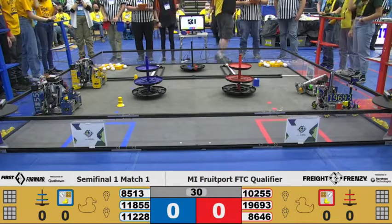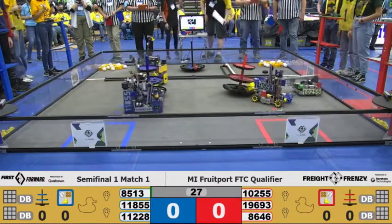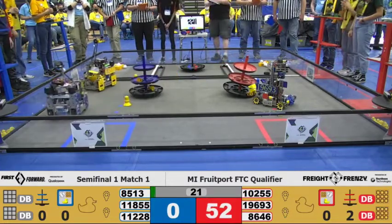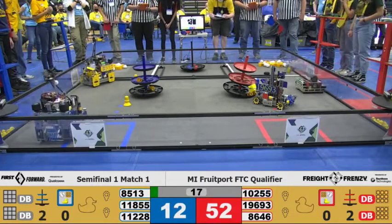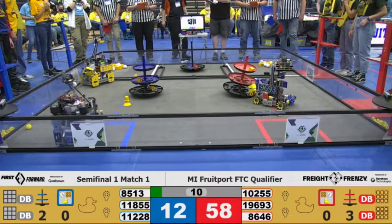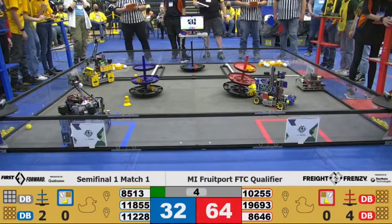Let's get this match started in 3-2-1. Off on the Autonomous Period, my Red Squad over here has scored one on the bottom row. Over here on the Blue Alliance we've got the Jobots working hard — one in the bottom and one in the middle. Jobots Blue going for a duck delivery, and my Red Squad scored on the top tier. Looks like Jobots Blue are parked in their shipping container.